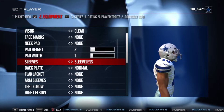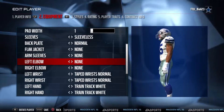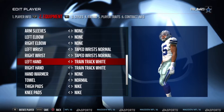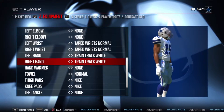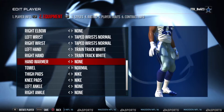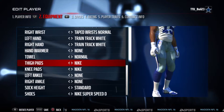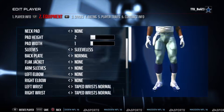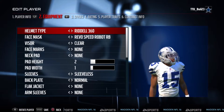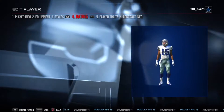I did use the stats from his card in Ultimate Team, his Elite card — I think it's like a 92 or 95. With the regular team he's a 97 overall. The skin I used for him was skin 5 and the head was head 9, I'm 99% sure that's what it was.